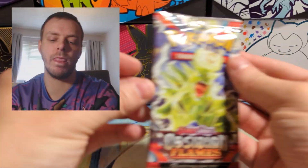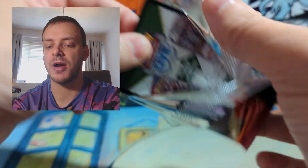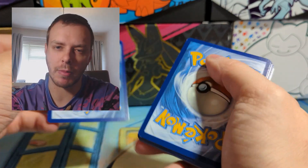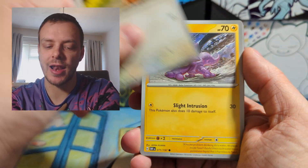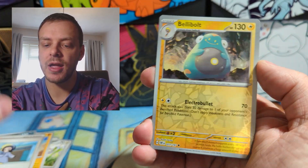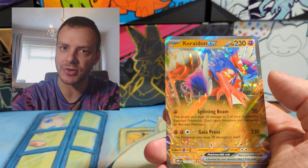One pack left — and it is the final pack of the video, and the final pack of Obsidian Flames as well. We're just hoping for a Charizard in this one pack. Will we get it? Probably not. But ooh, Fire Energy — is that a sign? Lillipup, Toxel, Charcadet, Pawniard, Stunfisk, Umbreon, Harpie, Bellibolt Reverse, Dugdugtrio Reverse, and Koraidon EX. No Charizard, but we do get a hit.